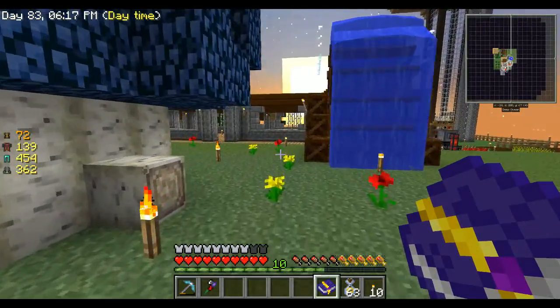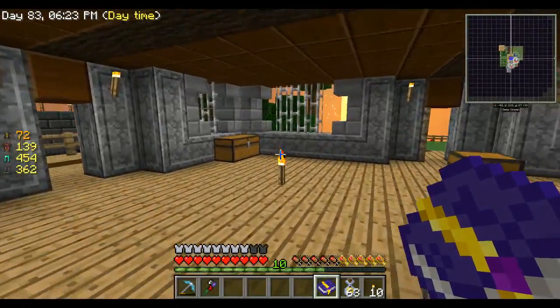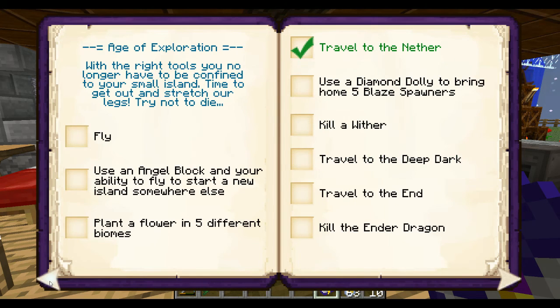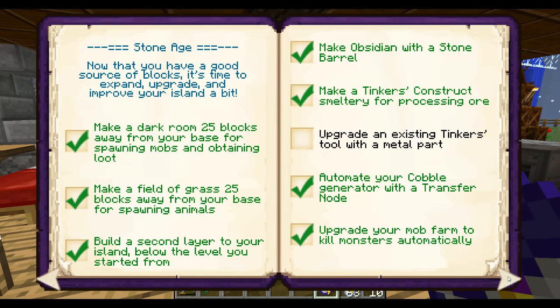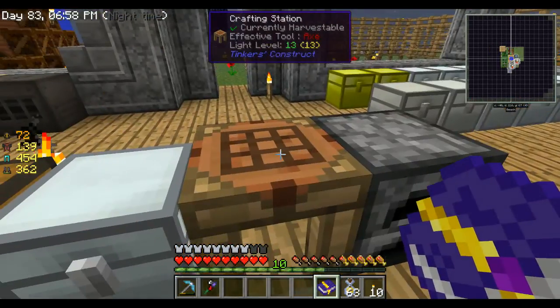Let's look at our achievement book because we have not checked stuff off in a while. I believe all this stuff is done. Still haven't upgraded the Tinker's tool. Iron seed, diamond seed - haven't done that yet. Watering can we can make real quick.